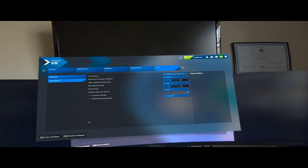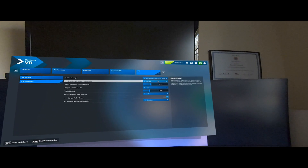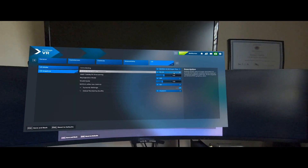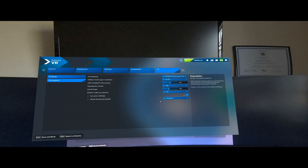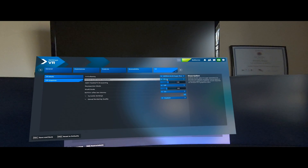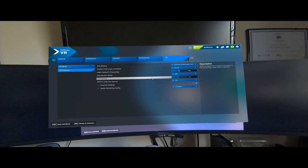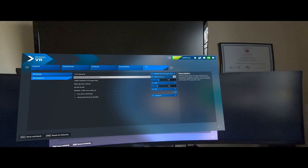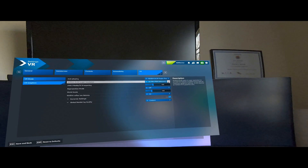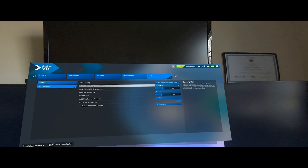Under VR graphics, I go with DLSS as my anti-aliasing method. Under resolution, I go with DLAA — deep learning anti-aliasing. There are many different levels: quality, balance, performance, ultra performance — all are different levels of downscaling. Quality downgrades about 10%, balanced is 20%, performance is 40%, ultra performance is downscaling at 50%. DLAA offers no downscaling whatsoever, so you will have no degradation of your image at all.